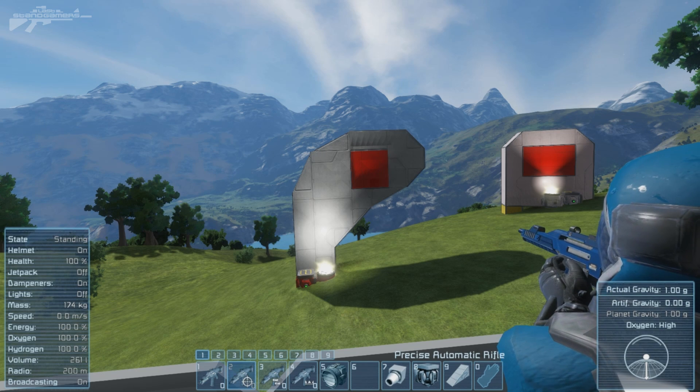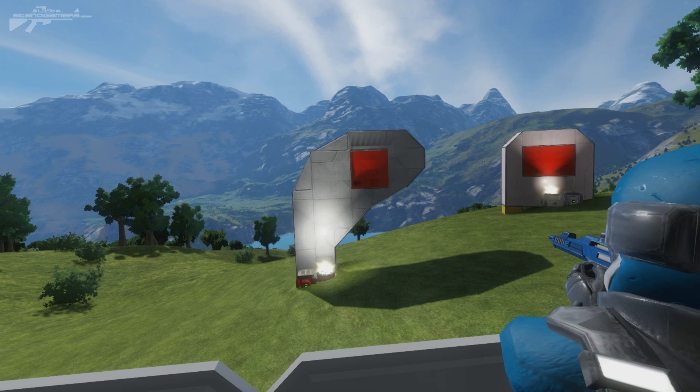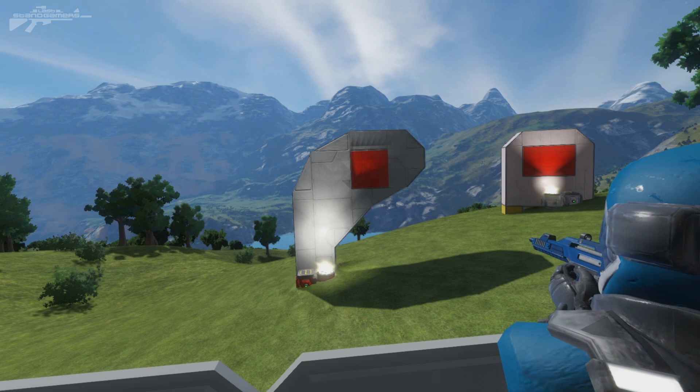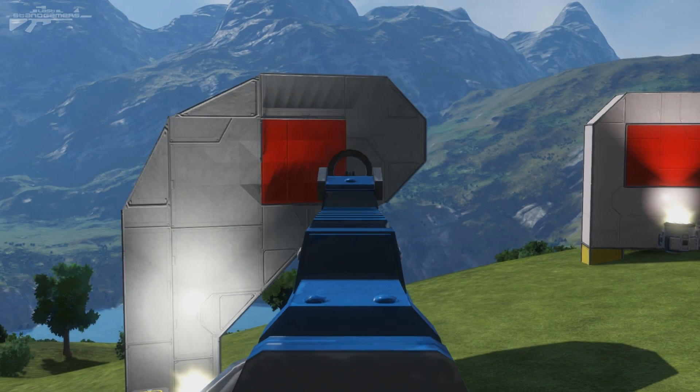Now the second assault rifle — the blue one — you can see we've just switched to it. Very nice indeed. We'll move back a little and spray, and you can just see how much more precise it is. It's got a very central point of impact — point of aim — so you can see all the rounds are going into the same spot.